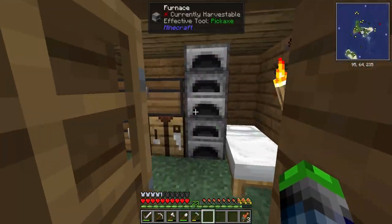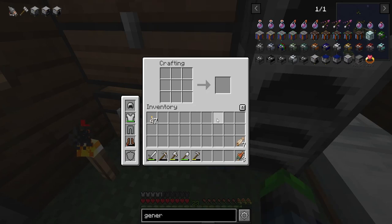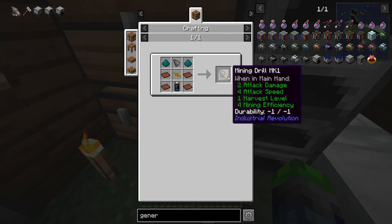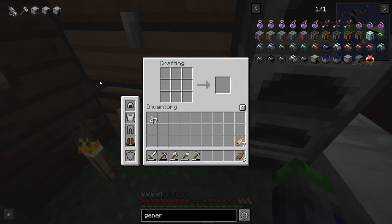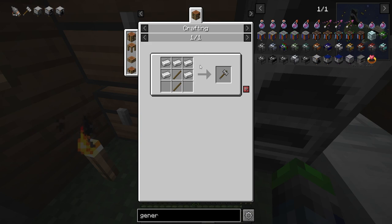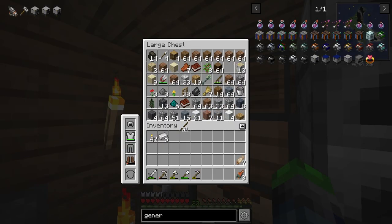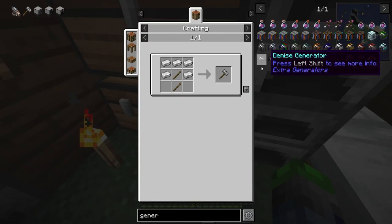Anyways guys, we're going to be getting into the drill today from Industrial Revolution — the Mining Drill Mark 1. We definitely want this guy, but we have a few machines to make before that, including this hammer, which is going to be our best friend for a while. So let's go ahead and make that hammer real quick.